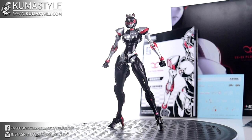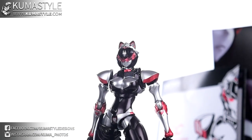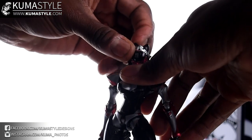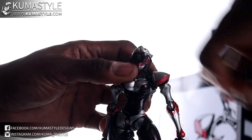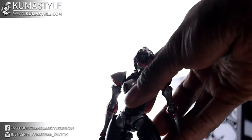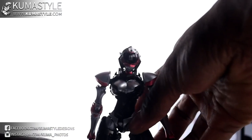That's the articulation. Now we're going to go over the accessories, starting at the top of the figure. The cat ears are exclusive, but all of them come with bunny ears she can put on. Go ahead and take a look at those — just pop out the cat ears.